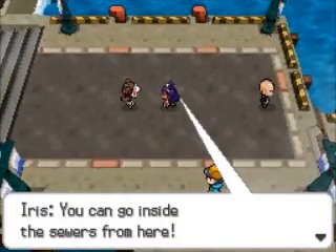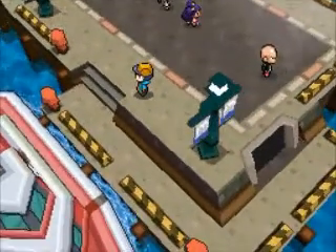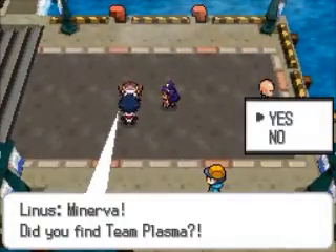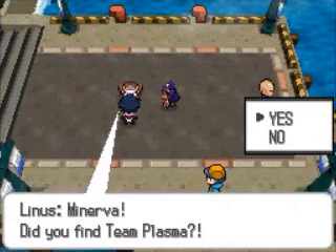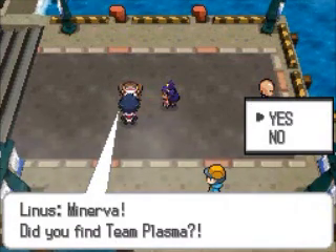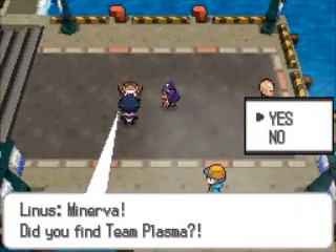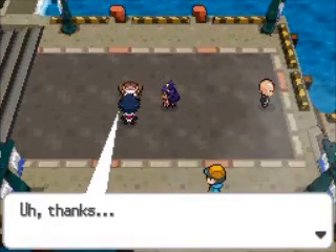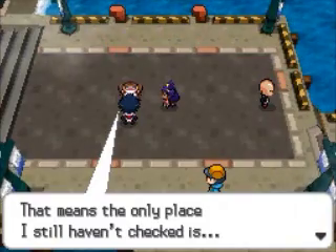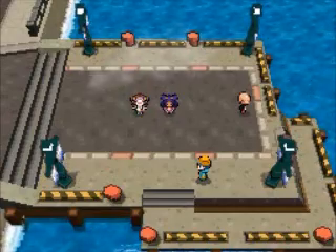From here we actually have a new location that is featured in this game — this location wasn't here before, and that is the sewers, which is actually off of this pier right here. The sewers are a completely new place; there are new Pokémon in it, even though I don't like the Pokémon that are in there at all. You'll see why I say that in just a few minutes. Hugh is asking me if we found Team Plasma, which so far we didn't — that means the only place I still haven't checked is the sewers, right? So we actually have to go into the sewers to catch the bad guys.